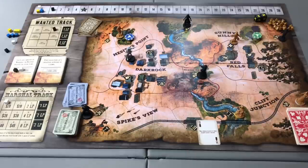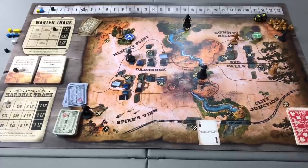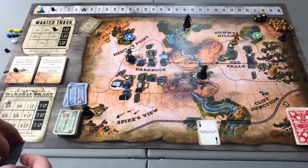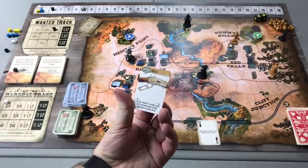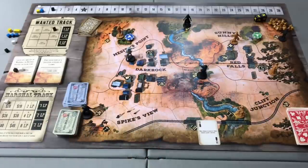With two actions remaining, Jane moves two spaces into the general store for her second action. For her third action, she spends the $40 she has — $20 from her starting money and $20 from her marshal track reward — and buys a rifle. The rifle is much stronger than her standard revolver: at the start of a fight she can look at two random cards in the targeted player's hand.